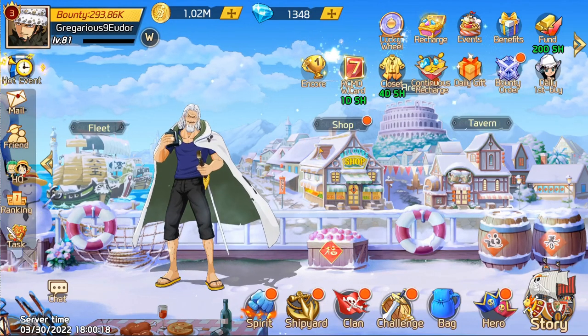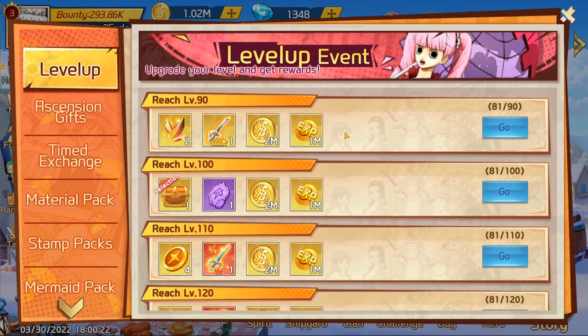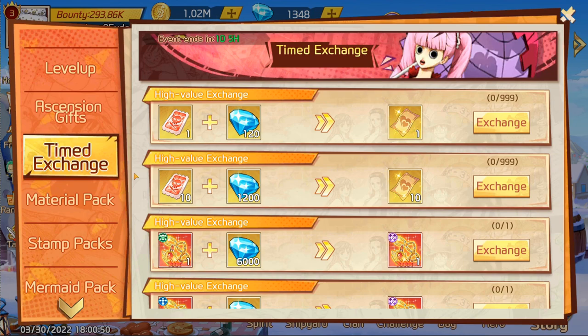After that, come over to the Events tab. These things don't really light up unless you click one of the missions and happen to complete it, but you want to come here and check just to see what's going on. The basic level-up event is not a problem. Ascension gifts is number two on the list — we'll come back to that.